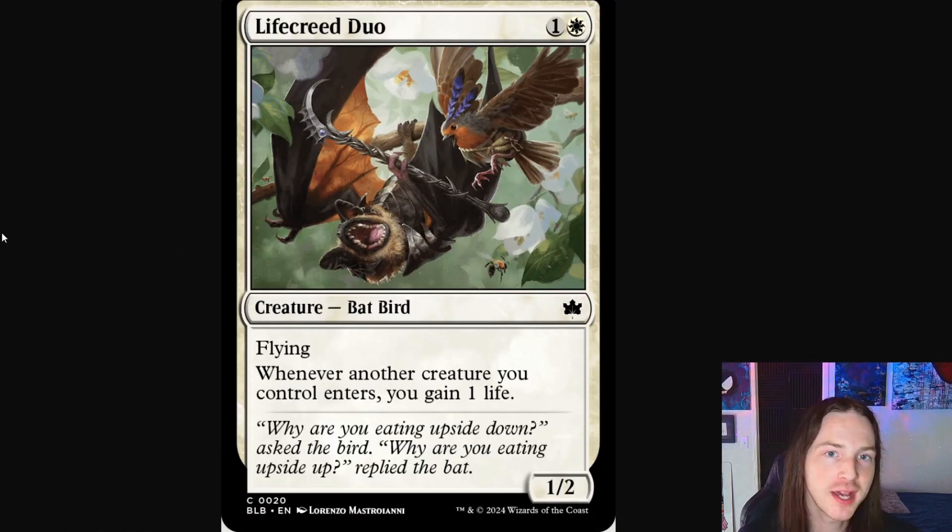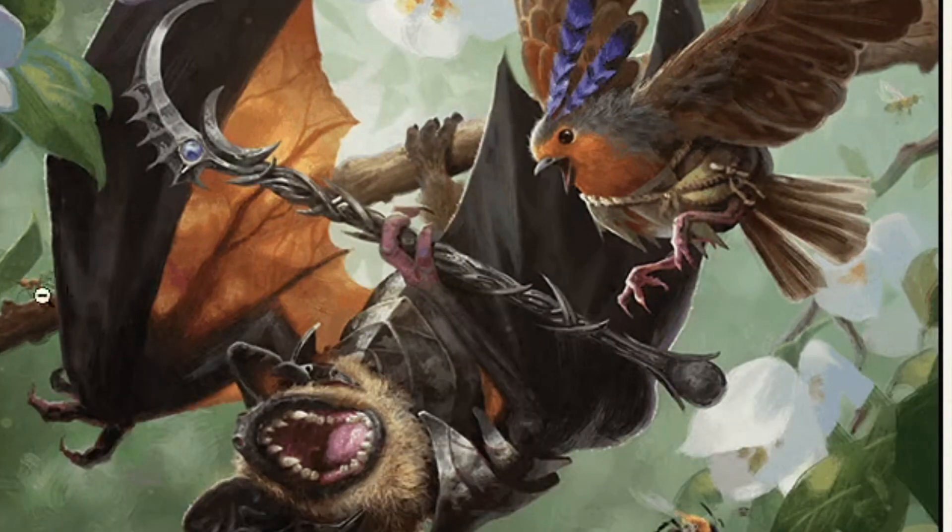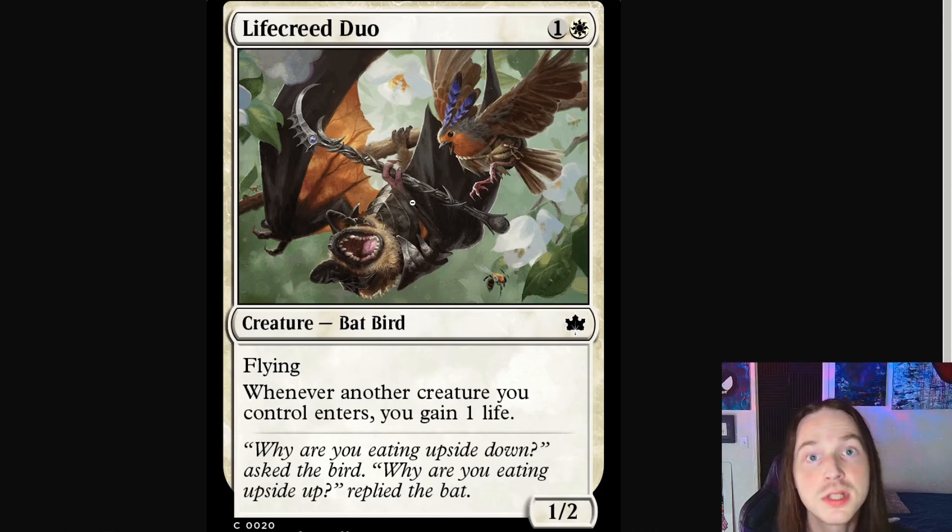They're hoping that the big bad wolf just leaves them alone, but we know better — it's not going to end well. Next in white we have Life Creed Duo. Look at this beautiful duo: we've got a bat, we've got a bird — absolutely harmonious creation. I just love this card. The bat's hanging onto a branch, the bird is in a flying position, there's a bee over here and maybe an ant or something holding a leaf.